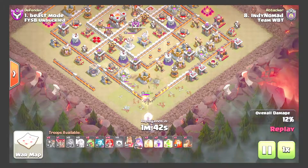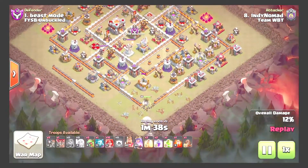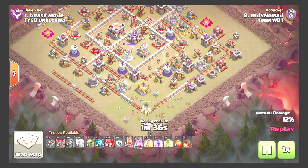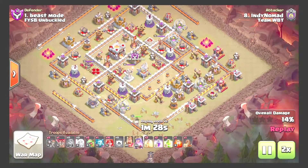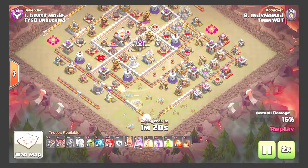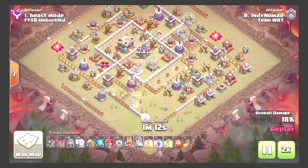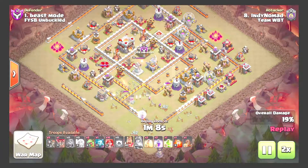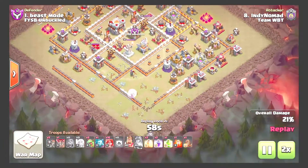Archer tower ends up dying. Queen is just going to take out mainly this compartment — speeding forward through the queen walk a bit. Getting good value and overall percentage out of the queen walk — already at about 20 percent. Going to have to pop ability; ability is used, queen is about to die, queen ends up dying.